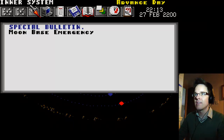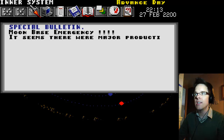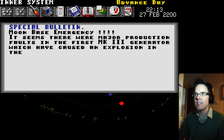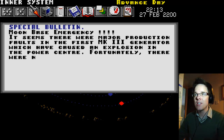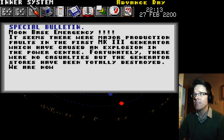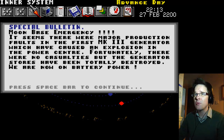Moon base emergency! There were major production faults in the first Mark Three generator which caused an explosion in the power center. Fortunately there were no casualties, but the generator stores have been totally destroyed. We are now on battery power. Shoddy workmanship — seriously, who do we need to jettison into the cold atmosphere outside of the moon?